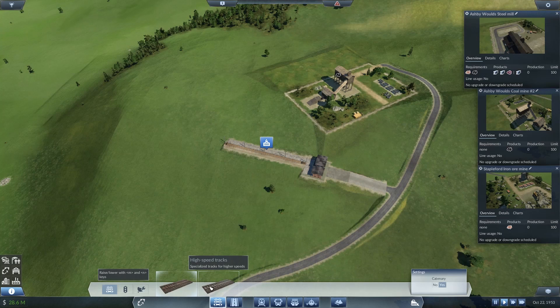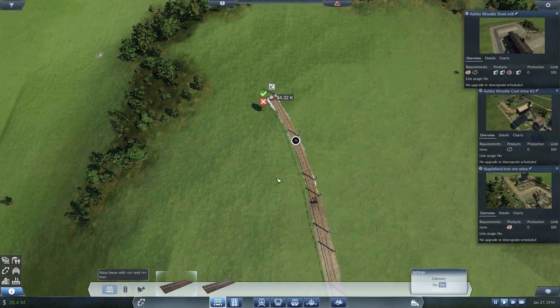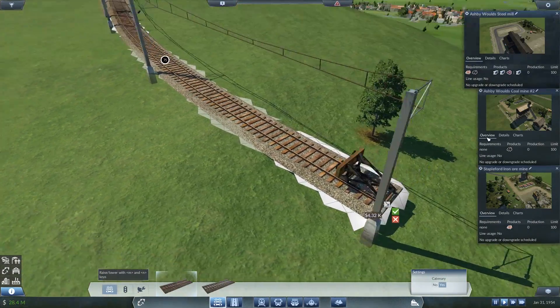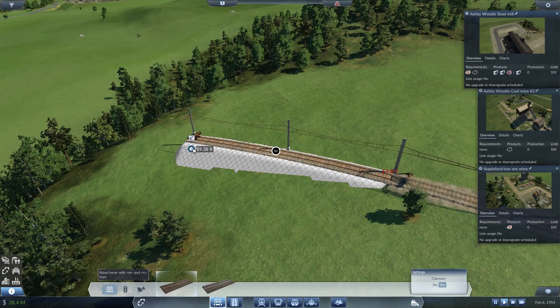Standard or high speed track? New types of tracks and new buttons — path signals used as a normal path signal to regulate traffic or as a one-way signal, and waypoints used for rerouting a line. Then we have upgrades for electrification and extra high-speed tracks. That is a little bit beyond my pay grade right now — I'm going to focus on standard tracks. You might notice there are cables and wires — these are called catenary, and it's just electrified track. You're going to need these for electric trains that don't run off another type of fuel. It seems like future-proofing to some degree.